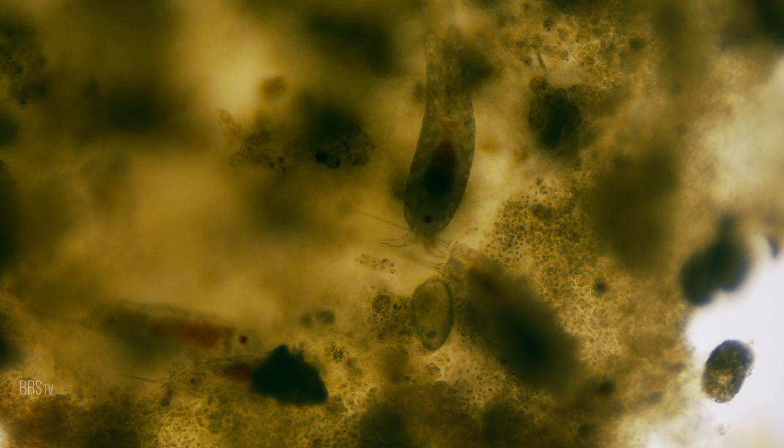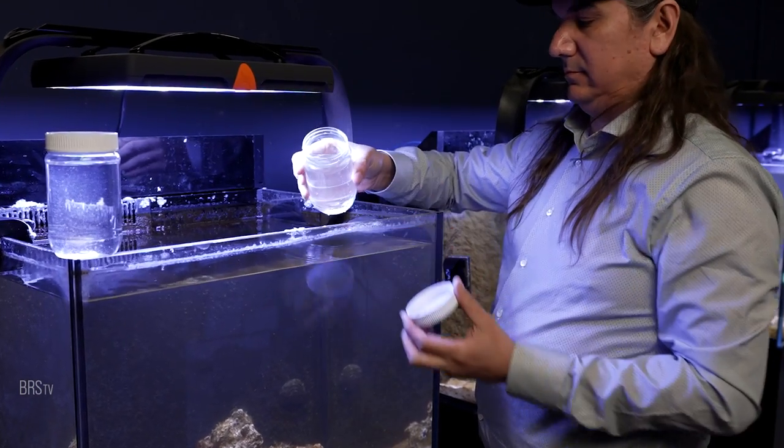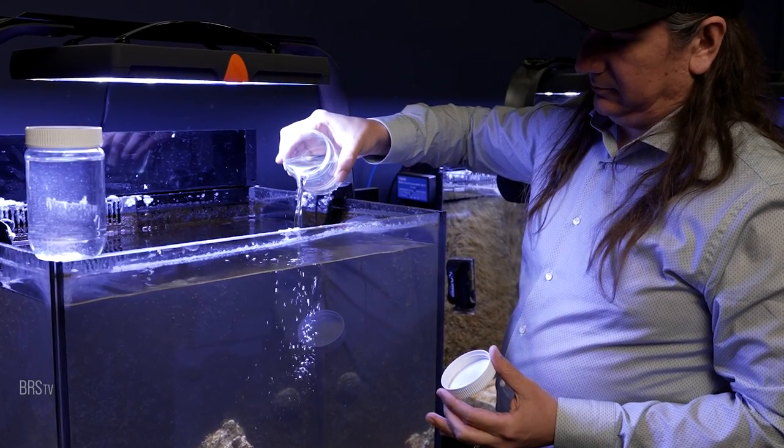Second, the tanks which had sources of micro crustaceans like pods to begin with avoided pests like diatoms altogether. Tanks which ended up with these pests were solved with the addition of pods later. So the answer to avoiding them to begin with is not about pods or no pods — it's likely more about timing and getting them in there before we add the pests. Let's find out.